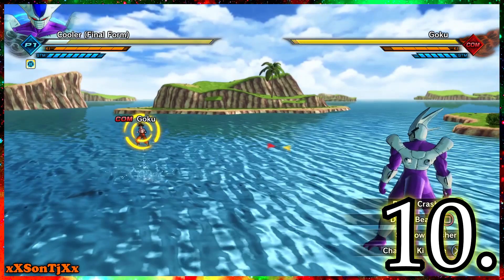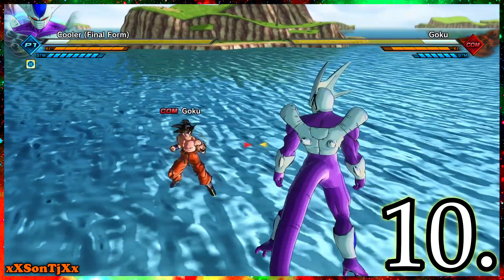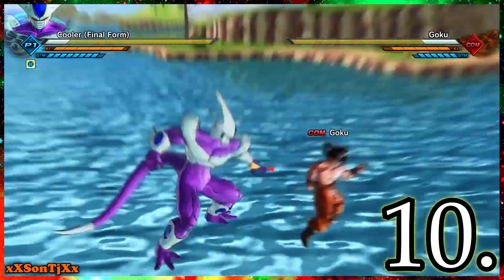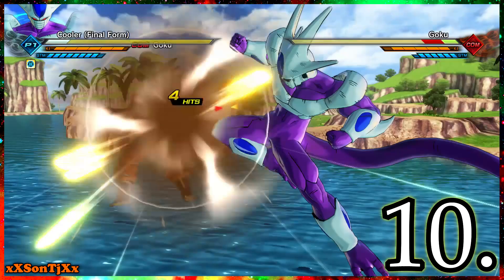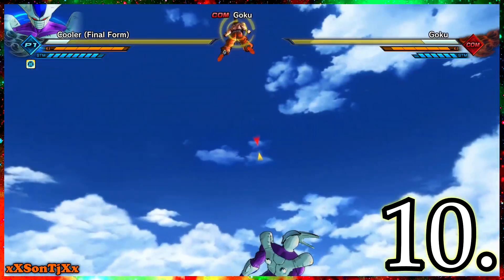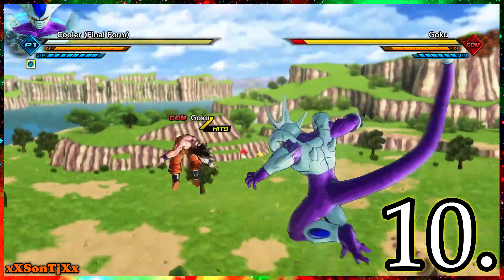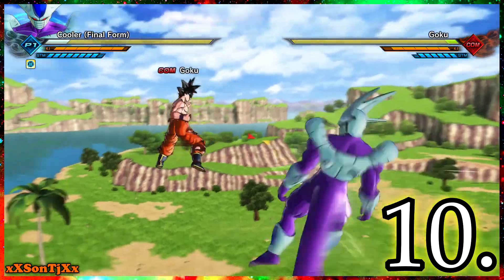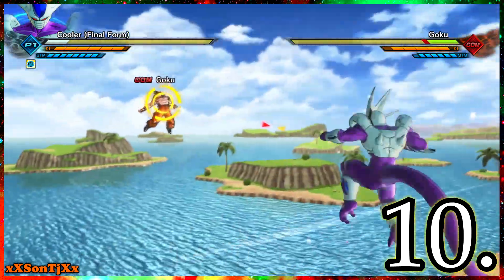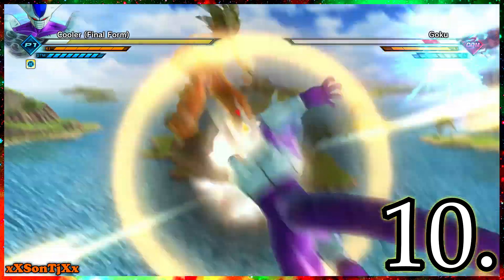Number 10 for me is Cooler Final Form. The man just hits like — his hitbox is insane. He just works online. If you don't know why you're getting hit with Cooler, you just gotta deal with it and learn how to counter and block. The reason I don't have him higher on this list is because he lacks a good stamina break combo, at least for me. He has a very powerful ultimate that does a ton of damage, but it's not really the fastest.